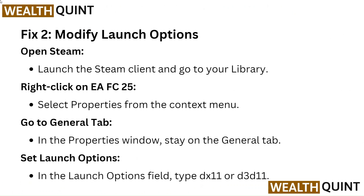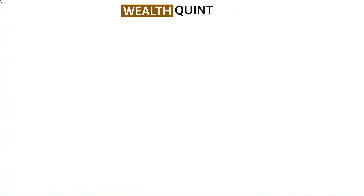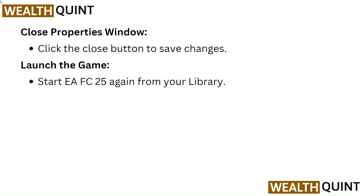Fix 2: Modify launch options. Open the Steam client and go to your library. Right-click on EAFC25 and select Properties from the context menu. Go to the General tab and in the launch options field, type -DX11 or -D3D11. Close the properties window by clicking the close button to save changes, then start EAFC25 again from your library.